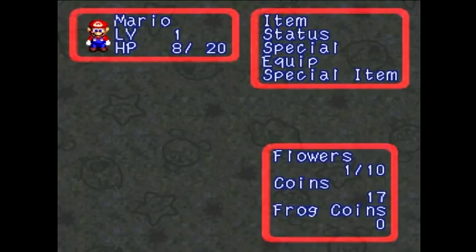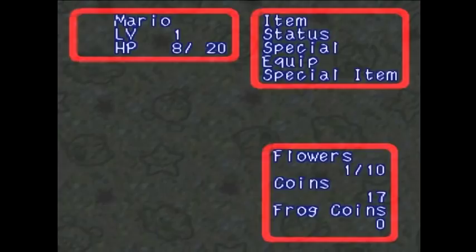By the way, we got a Honey Syrup for rescuing Toad there. It recovers some — like an Aether from the Final Fantasy games. But I want to save that for now, even though I could use it to use Jump a little more — but you'll see why in just a moment.